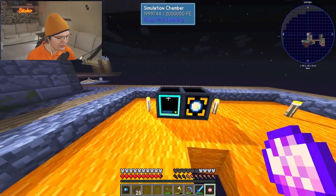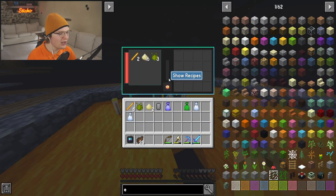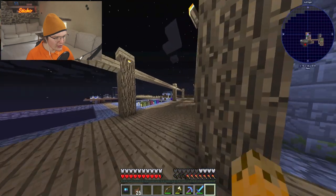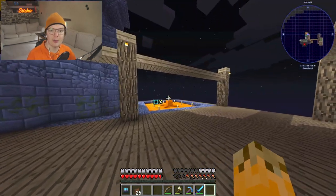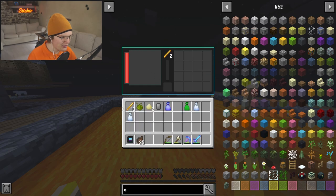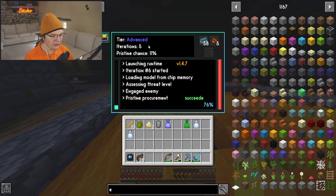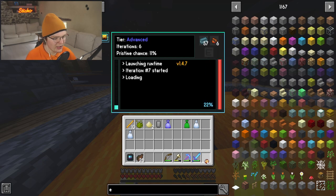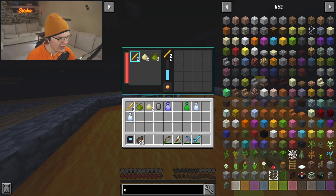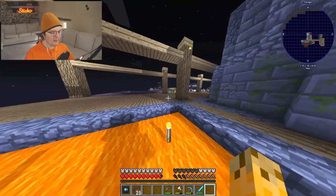We are literally farming blazes inside of a simulation chamber. And that's not all — if we put this inside the loot fabricator, look at what it can create. We need blaze rods; all of our wireless systems involve massive amounts of blaze rods. One of these pristine blaze matters creates two blaze rods — there we go, we now have 10 blaze rods. There's a 1 in 10 chance that this creates a pristine blaze matter, and if we put this in here it automatically crafts a blaze rod. We now have 12 blaze rods.